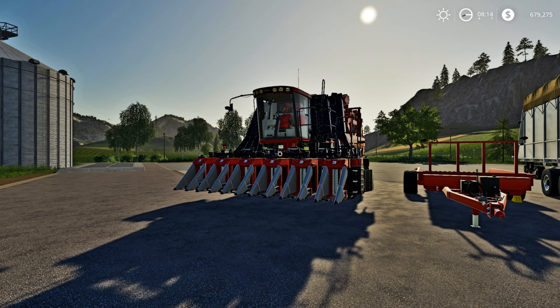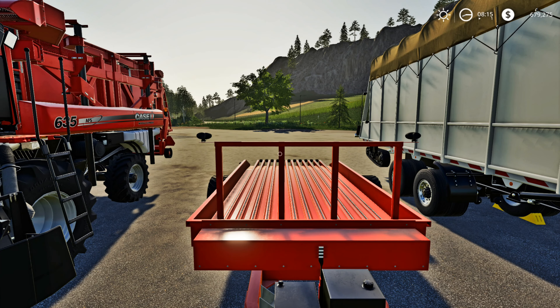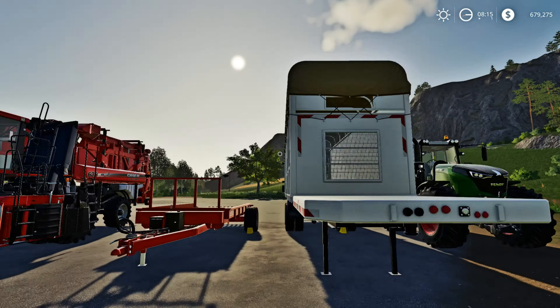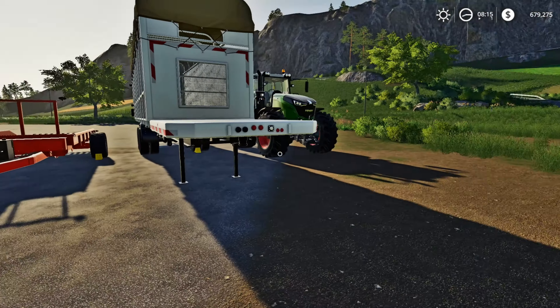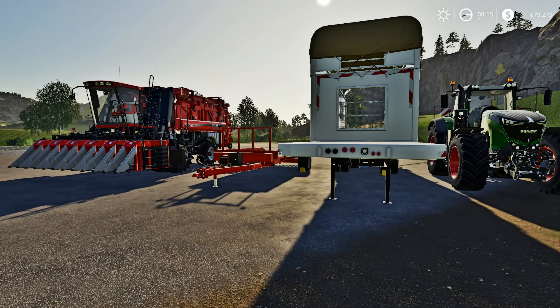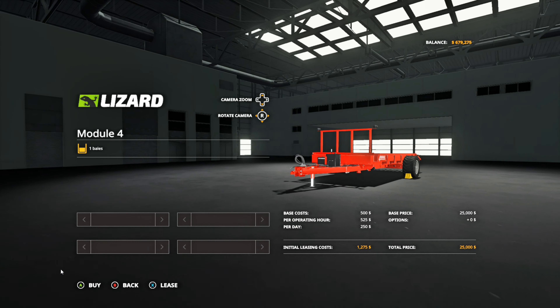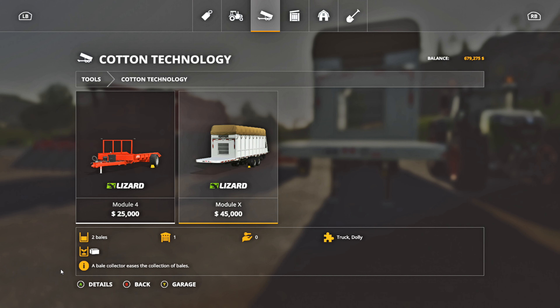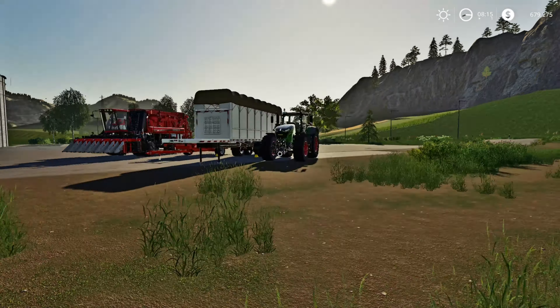The second part: you're going to need one of the cotton trailers. There are two options — one holds one bale and the other holds two bales. You'll also need a tractor to pull them. The one-bale trailer requires a tractor, and the two-bale trailer requires a tractor-trailer. You can find them in the store under Tools, then Cotton Technology.